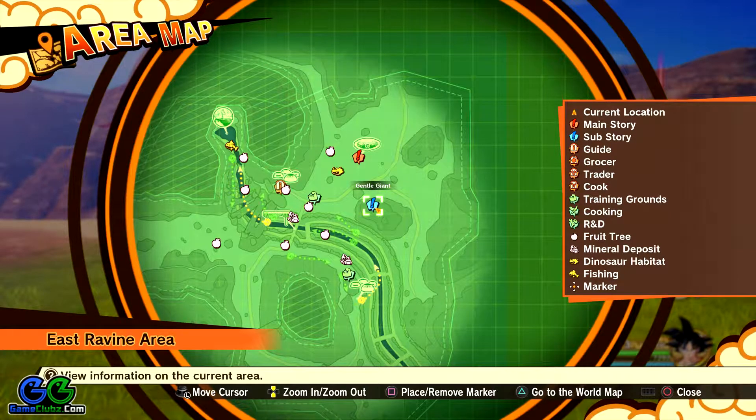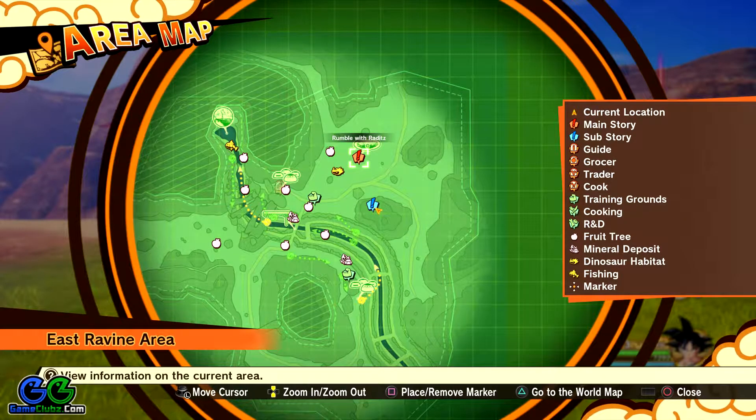Hello again guys! Here is another Dragon Ball Z Kakarot walkthrough for the sub-story named Gentle Giant. This is a sub-quest or side quest. You can play it in the East Ravin area the moment you reach episode 2. I suggest you complete this one before rumbling with Reddits because you have the chance to earn some additional experience points and you can level up some of your skills.